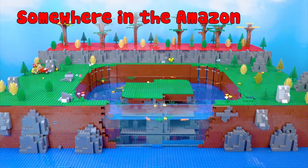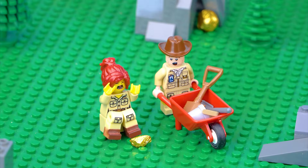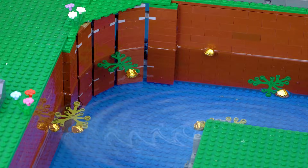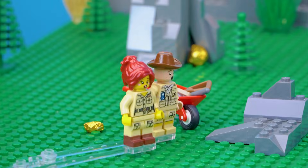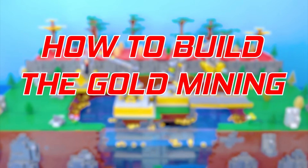Somewhere in the Amazon. It's been an hour. Where's the gold? Calm down. They said there's gold here. It's real gold, buddy. Wow! We've found gold — it's in the swamp. Wow, that's a ton of gold. We're about to get rich. Let's mine the gold quickly. How to build the gold mining crane?